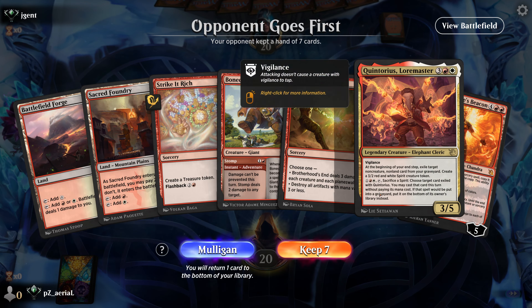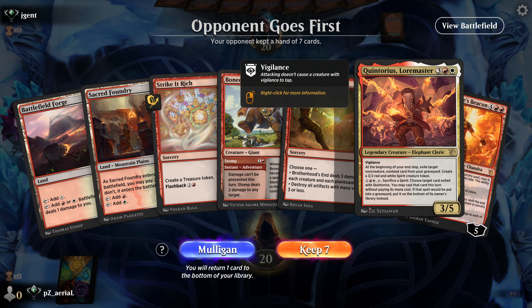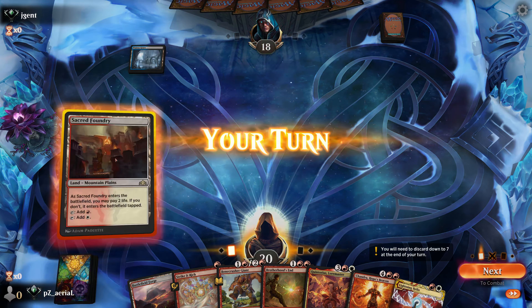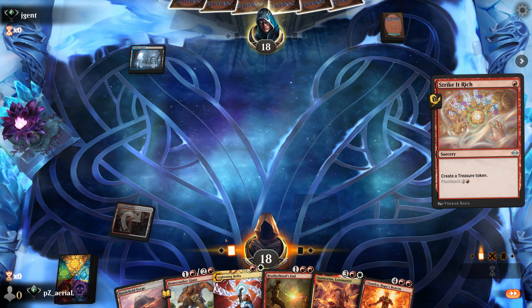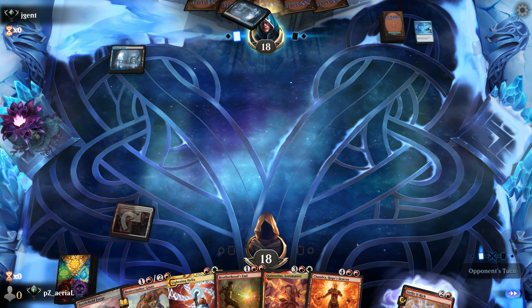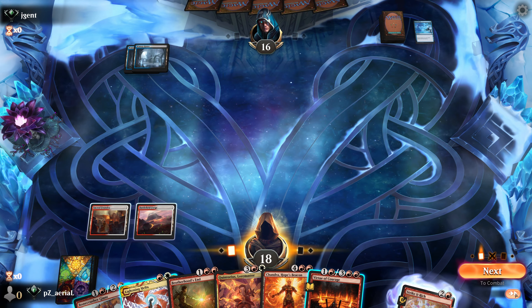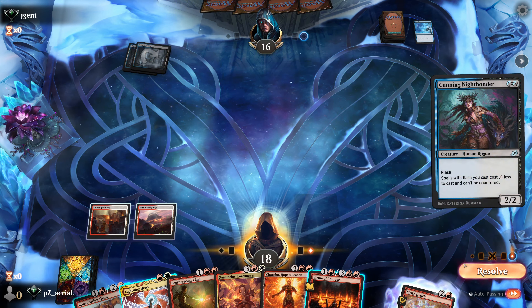Round three - we have Quintorius, Brotherhood's End, and Strike It Rich. I'll keep seven. We pay two life for Strike It Rich and can hold Bone Crusher Giant and Lightning Helix next turn. That is a fierce opening spell from the opponent - now I know what they're doing. We plan around their plays and resolve a card to kill their Botanite Bonder.